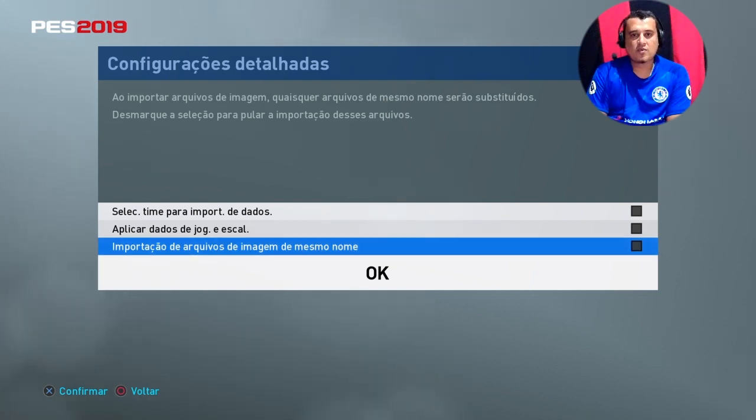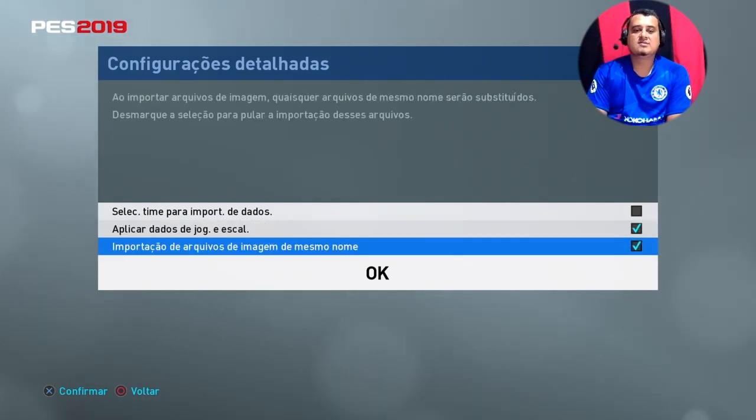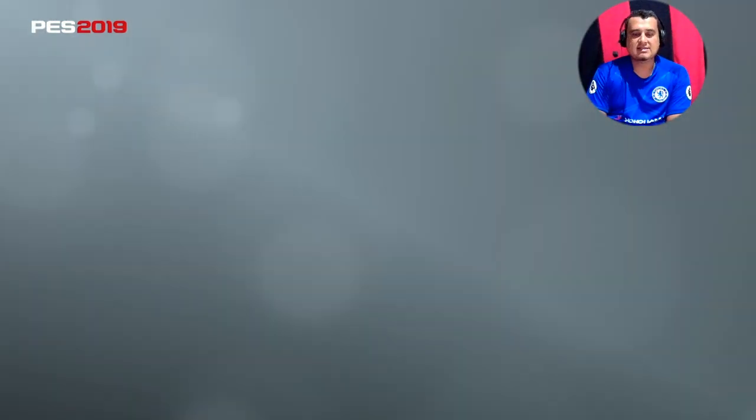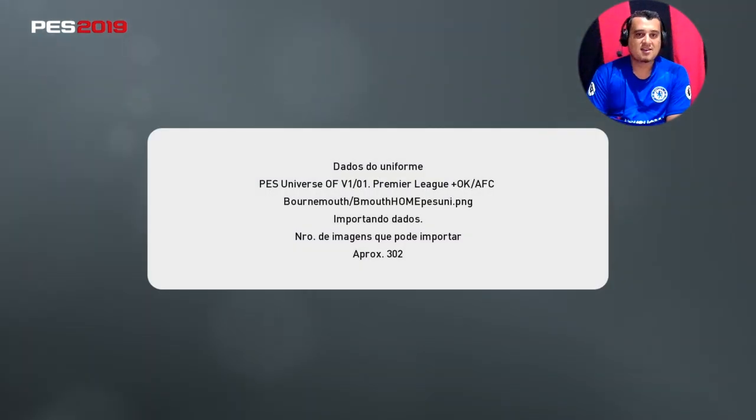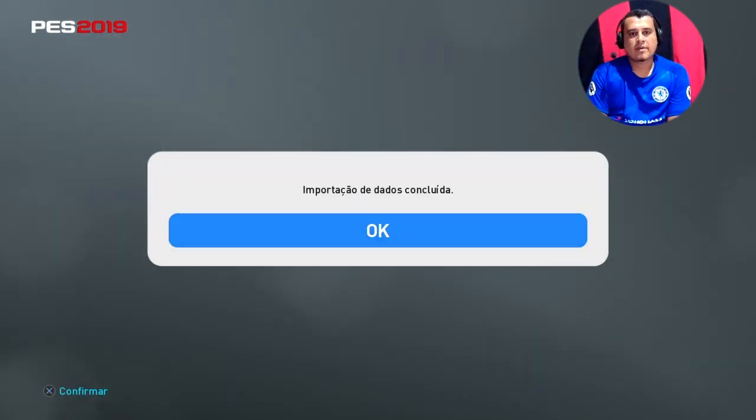Acesse as configurações. Tá marcado os dois primeiros de cima - você vai desmarcar o primeiro, vai marcar o último. No caso o terceiro, que é importar arquivos de mesmo nome, e o do meio que é a escalação. Dá ok e espera - demora um pouco a instalação. A gente vai fazer um corte aqui, depois a gente volta. Deixa o like, se inscreve se não for inscrito galera.